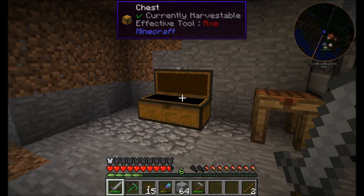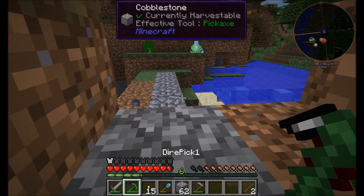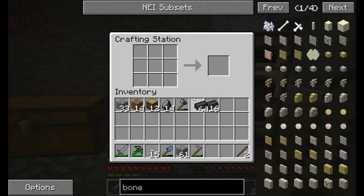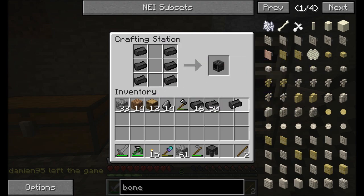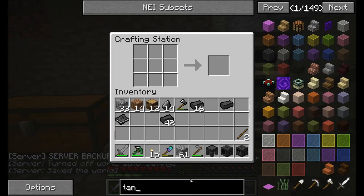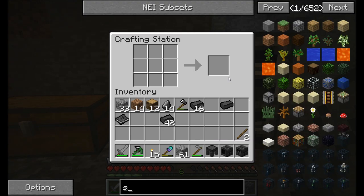I am getting ready to start with the Tinkers system. I've got a few things ready to go here. I want to get this smeltery up and running right away because I feel like that would be the best purpose for me right now. So let's get a smeltery going. First things first, let's get a drain and a casting table and all that stuff. We'll also want maybe a basin, but not yet. What is the recipe for the controller? I think it's just this — yes. And a smeltery tank.